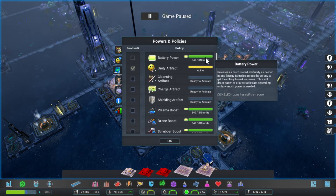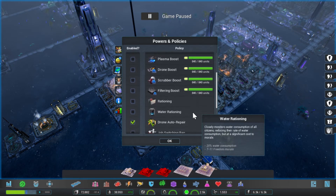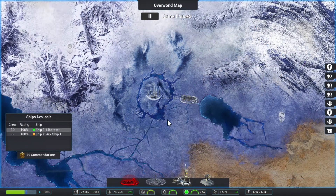We don't need to charge our artifact — we have enough battery power to store. That's fine. Don't need anything else. And I also want to just quickly check on the overview map.